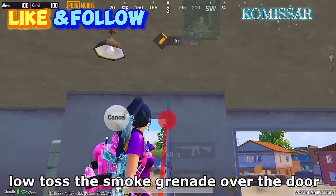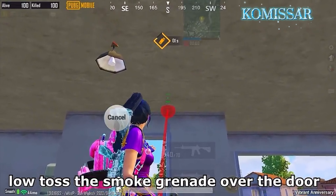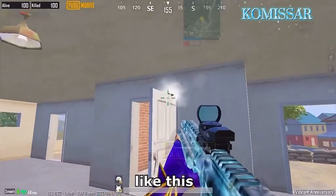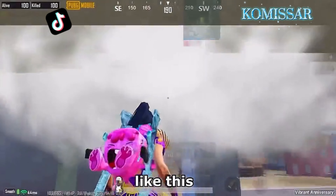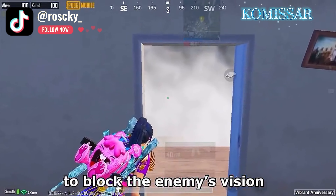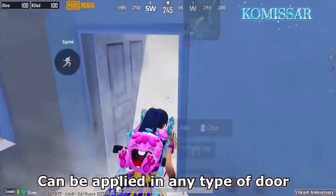Low-toss the smoke grenade over the door, like this, to block the enemy's vision. This can be applied in any type of door.